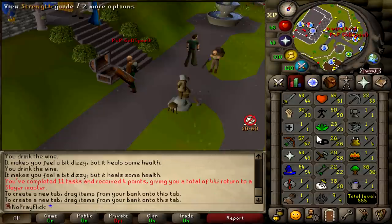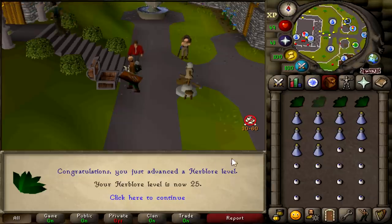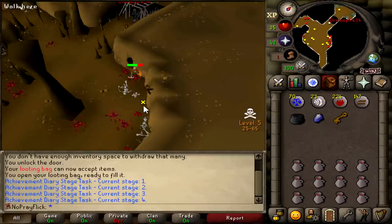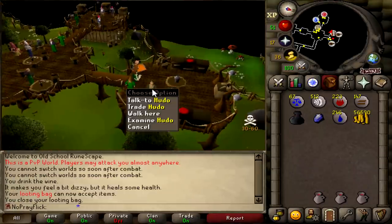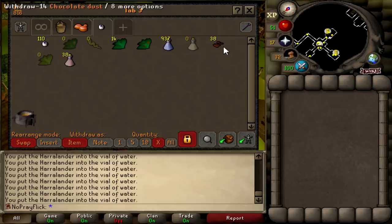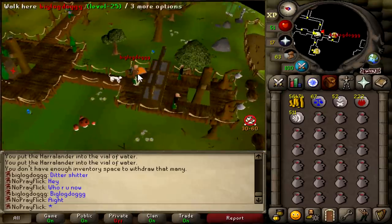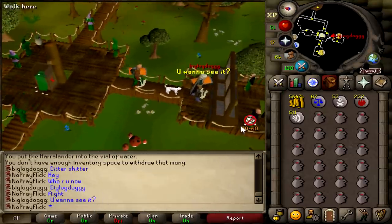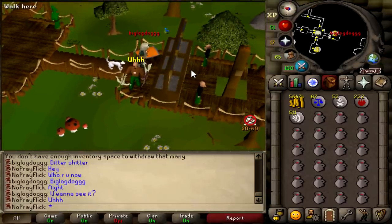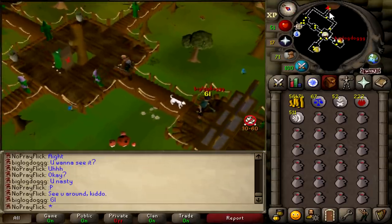I've got some more herblore supplies, so I'm just going to do some right now. 24 herblore — 4 XP off. And that is 25 herblore. We're just cleaning some guams. I need to get myself 37 chocolate dust in order to carry on my herblore training. Luckily we can do that here. I got 38 of these and 38 of that, but I'm only 25 herblore so I need to go get myself a Greenman's Ale. Just met another hardcore called Big Log Dog — do I want to see it? Guys, if he shows me something, I may not be able to show this on the video. Told him I'll see him around. That's all that done for now. We're at 27, almost 28 herblore. Back to slayer.